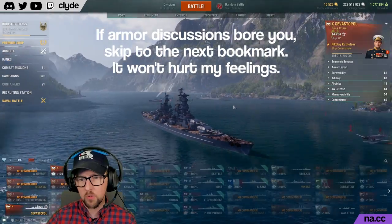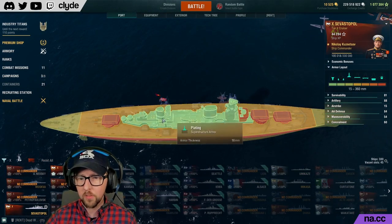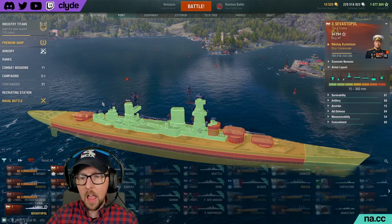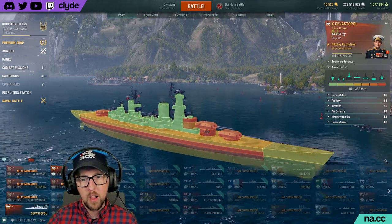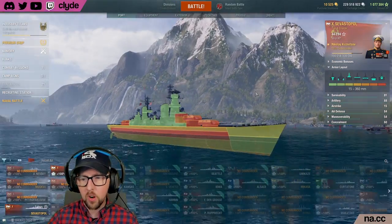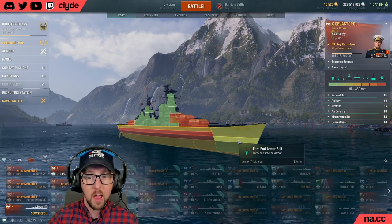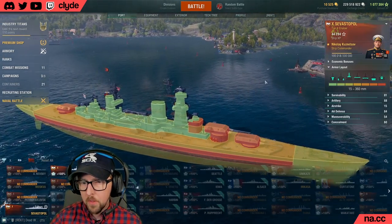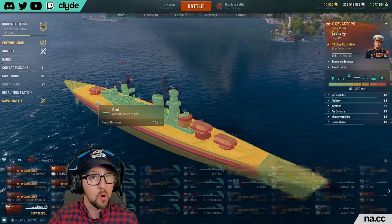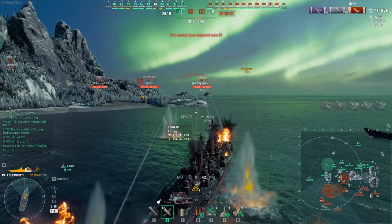Armor is a little difficult to distill down to a single number, so let's go over to the client. Starting with Sevastopol: the superstructure is relatively long, and all of it is farmable with smaller guns — that's common for any ship, but not terribly different here. A couple of things stand out: the bow is all 25mm plating, whereas the other three ships have an icebreaker strip. Also, the deck of Sevastopol is only 30mm — not as thick as any other ship in this category. Petro is 40mm and both Moskva and Stalingrad have a 50mm deck.